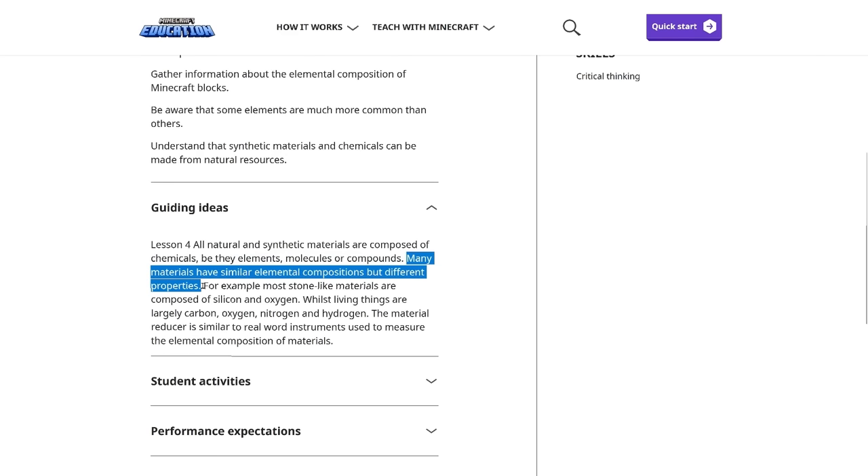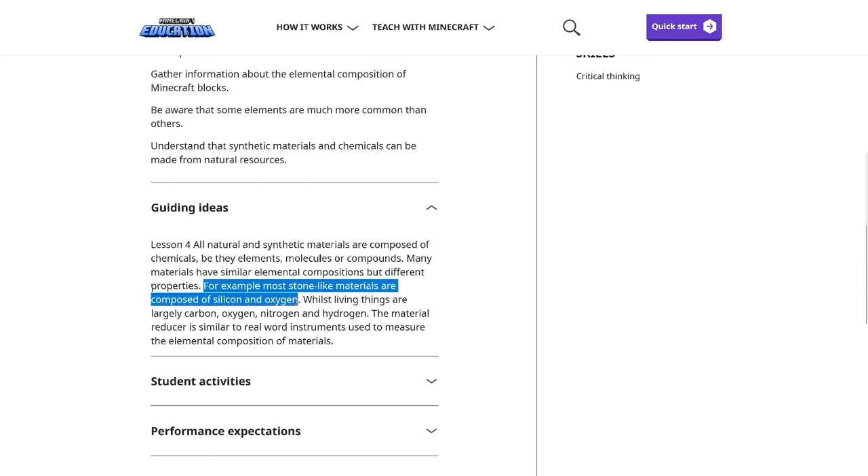The lesson continues: 'Many materials have similar elemental compositions but different properties.' Zero issues with that statement. 'For example, most stone-like materials are composed of silicon and oxygen.' 'Stone-like' is not a geological term, but I'll let it pass. However, saying they are composed of silicon and oxygen, as we've already discussed, is just wrong. You could change it to say most rocks contain silicon and oxygen, and that would be much better.